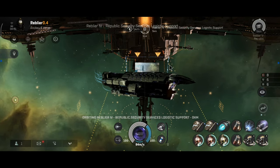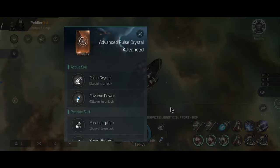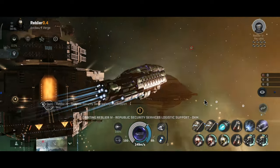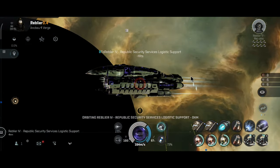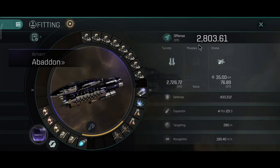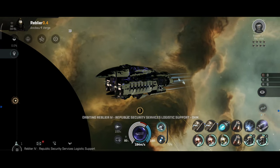That shouldn't be a big issue — after all, this thing is still tanky by default. The thermal implant just makes it even tankier, which is really nice for PvP. Now let's take a look at this implant's DPS when activated — 2,803.61 DPS, which is a pretty good damage boost.